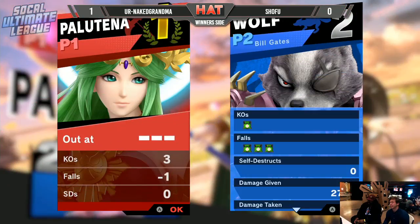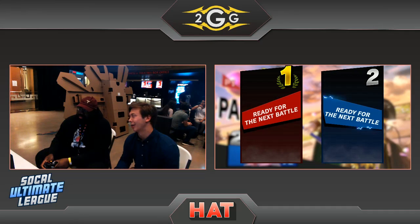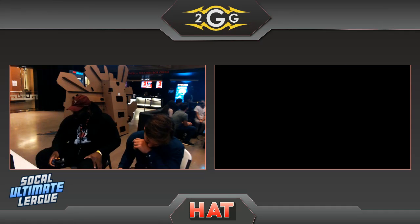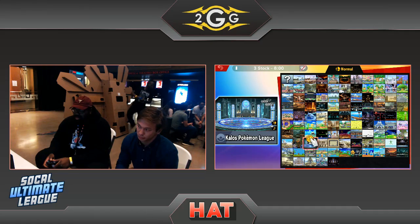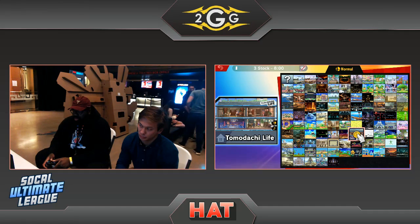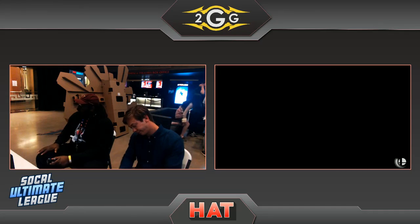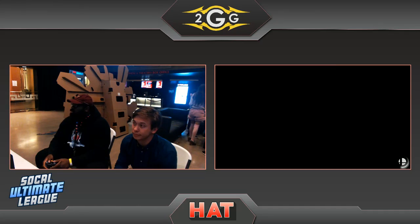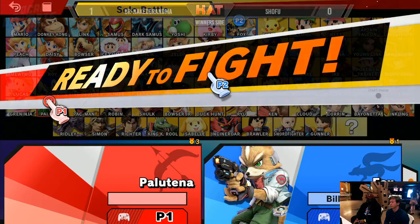Jamex is asking to get back in. Hey, can you go let Jamex in, please? Can you go let them in? I don't know why they got locked out. Palutena's up smash is so strong — it lasts for so long, it has so much knockback. Honestly, great move.